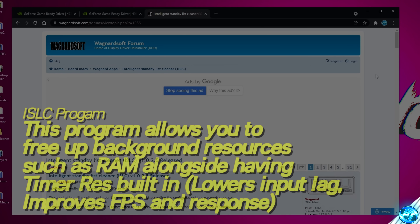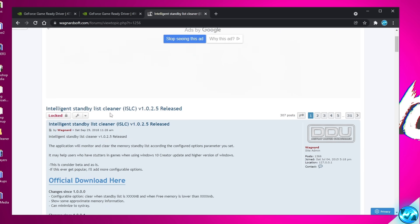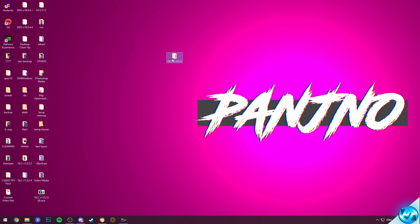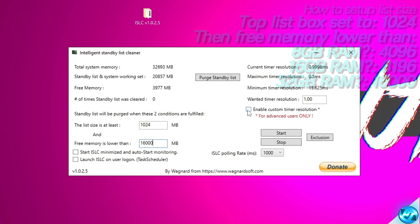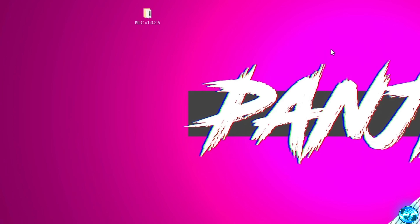For application performance improvements, we can use the ISLC or Intelligent Standby List Cleaner tool. Download it via the link in the description, extract it to your desktop, and double-click the EXE. Set the second box on the left to half of your system memory — for 32,000MB that's 16,000. On the right, select Enable Custom Time Resolution and set the wanted time resolution to 0.50. Set the ISLC polling rate to 1000 for low to medium-end systems and 500 for high-end systems. Start the program and minimize it — you're ready to play.